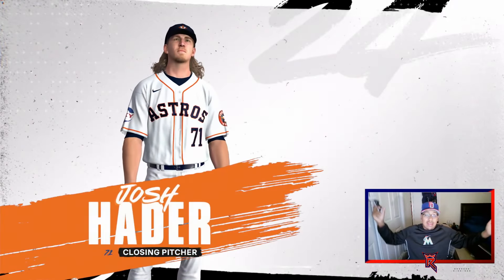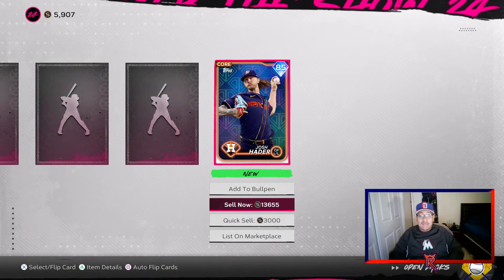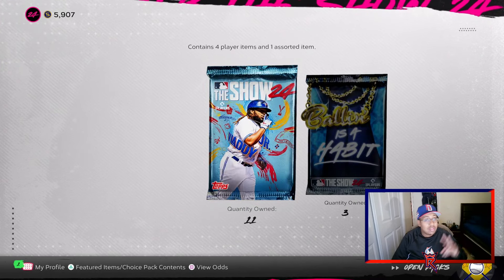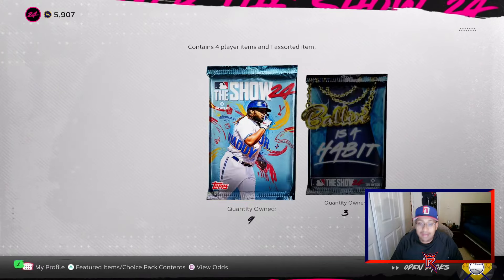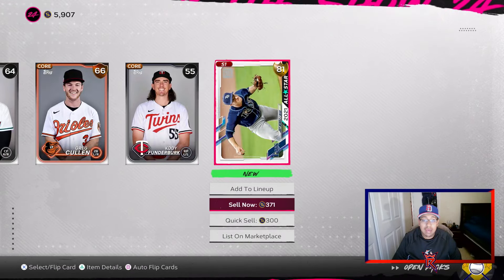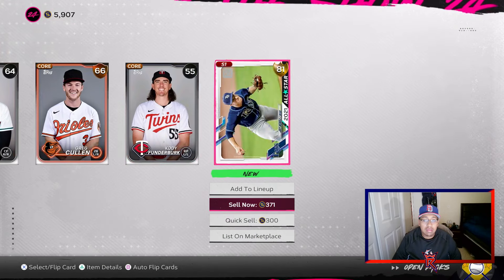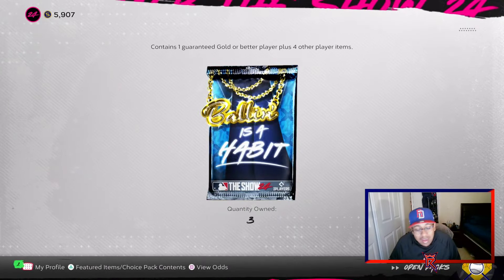Back to back! Josh Hader — another diamond back to back! I don't see him being meta but pretty cool. Okay, we're two out of four. I was going to say, can we do the four-pack sweep? We're not going to do it, but that's fine — we got two diamonds, and that's going to add a lot more stubs to the account. We also got an All-Star Joey Wendle — you never see those kinds of cards in packs.